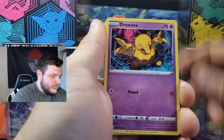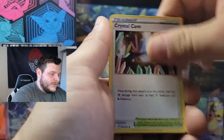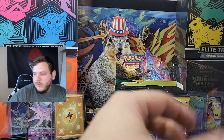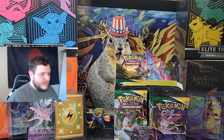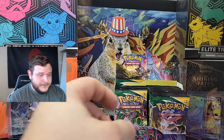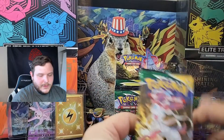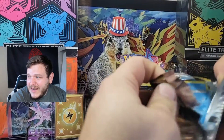Next pack: Dwebble, Mareep, Drowsy, Scraggy, Feebas, Energy, Rescue Carrier, Crystal Cave, Abelug, reverse Drampa — he is a rare — regular rare Milotic. The left side has cooled off quite a bit. I haven't even pulled a hollow out of that side, but we pulled an ultra rare and a secret rare. I'm going to switch to the right side now, but the hits go over here — we'll keep track of it that way. Left versus right — which side is better?